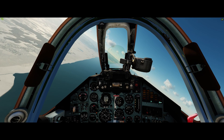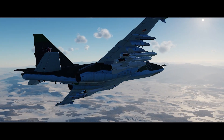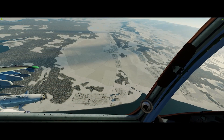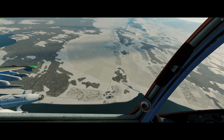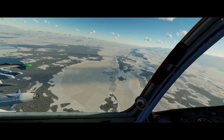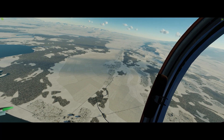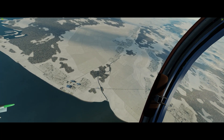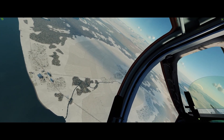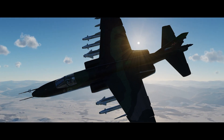The second missile we'll be deploying today is the much larger KH-29, or Kedge, which debuted in 1980. Specifically, we'll be using the KH-29L, which uses exactly the same seeker as the KH-25 and has approximately the same range, but weighs in at more than double the weight at 660 kilograms and delivers a warhead of around 320 kilograms, which puts it somewhere between a Mark 83 and a Mark 84 bomb. The KH-29 comes with a variety of seeker heads including infrared, radar, and electro-optical, but only the laser-guided version is available for the SU-25 base model.